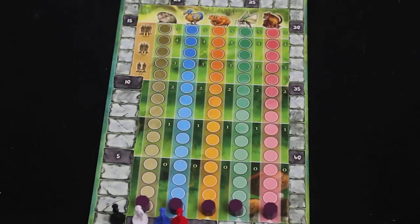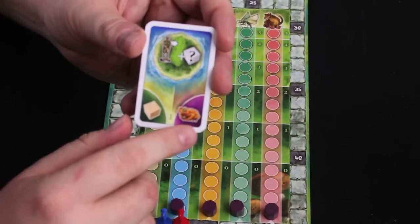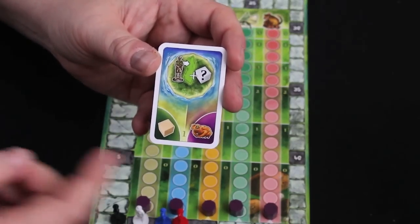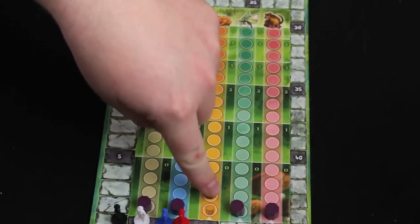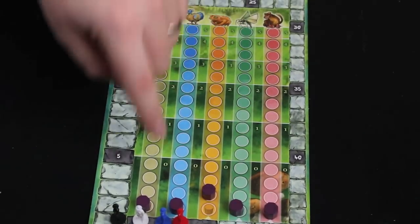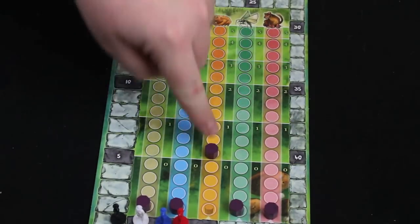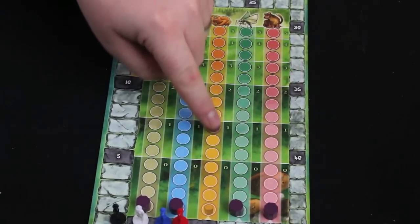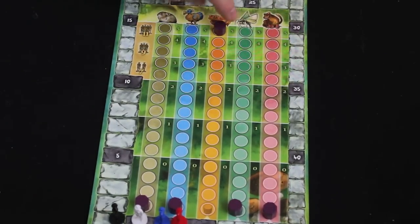Phase D has to do with the animal track. Every player simultaneously reveals their card, which shows which animal they're going to move up on the track. So if you've got a golden toad card, you take that track marker and move it up one space. As these tokens go up and cross certain thresholds, they become worth a particular value — once the golden toad gets past the first threshold, he's worth one point per toad token, then two and so on up to five.